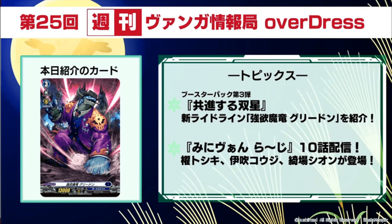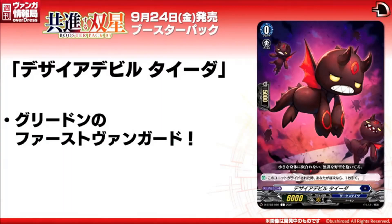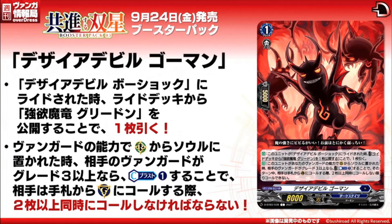Now to the Tuesday stream with the Mafia boss — we're going to go to his ride line, starting with the starter: Desire Devil Tilda, which looks a lot like Chamusuke. And then to scare your Chamusuke: Desire Devil Goulmin, Grade 1, 8k power, skillless. Auto — when rode upon by Desire Devil Bushiku, cost reveal your Greedon from your ride deck to draw a card, so basically you show your boss to your enemy to get a free card. Second skill: auto — when put from rearguard to soul by a vanguard ability, if your opponent's vanguard is grade 3 or greater, cost card plus 1 — until end of turn, when your opponent would call cards from their hand to the guarding circle, they must call 2 or more at the same time. Yeah, for all your attacks for the turn. This pairs well with other Dark Zone decks like Pale Moon and Dark Irregulars — it could be nasty.